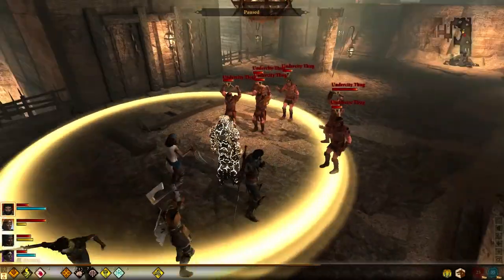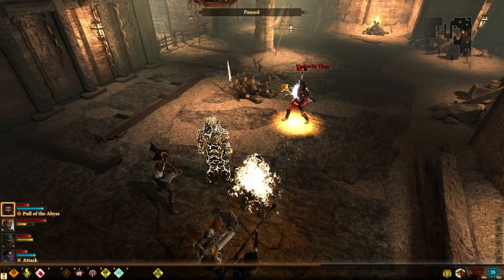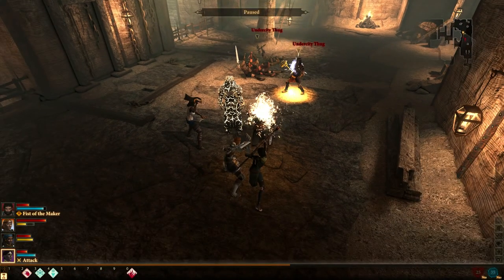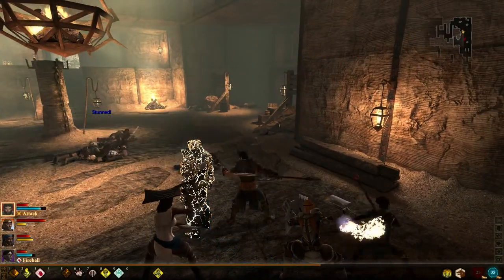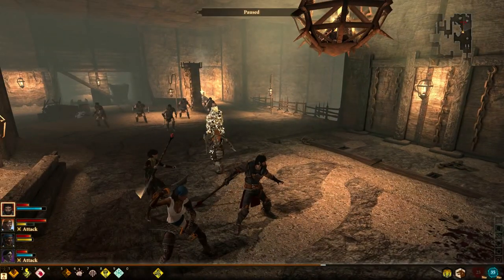Next, we add Pull of the Abyss, which is a knock-two power. Unlike a ranged knockback that just scatters enemies everywhere, a knock-two will actually pull them into one spot, which makes dealing with large groups far easier — you cluster them, then throw another AOE down on top, making it much more effective in team play settings.